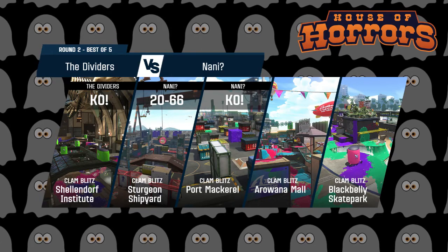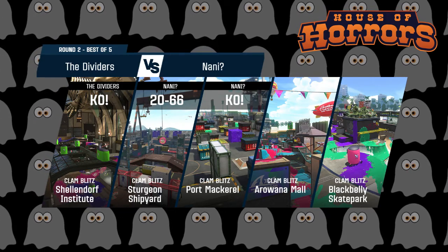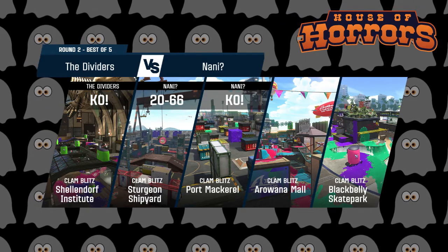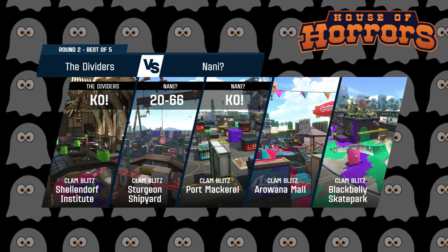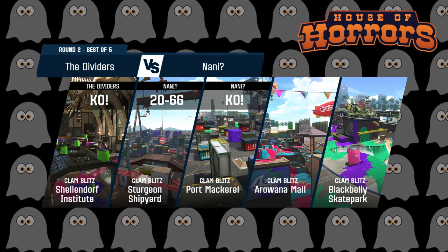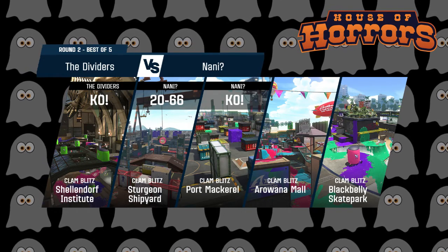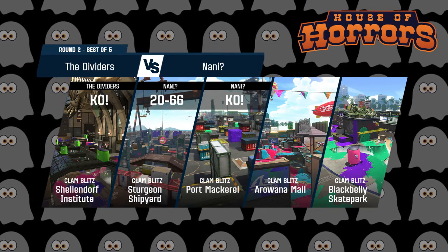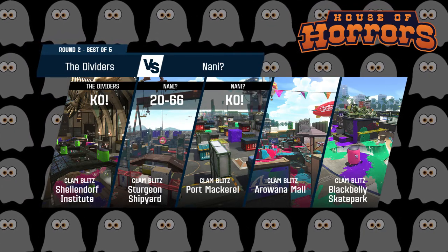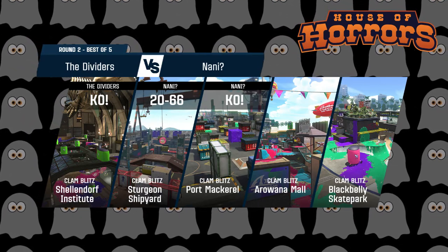Nani has been doing pretty well with the heavy or long-range comp they've been bringing consistently in every single match, so they're definitely in favor here on Arowana Mall. That said, the Dividers have their backs against the wall — when you're in a corner you really have to rethink your strategy, change things up, or stick to your guns. What do you think, Rose? Well, if one of the teams keeps their close-range they might be able to push through, even though long-range has the advantage here — if they keep the pressure on it might be different.